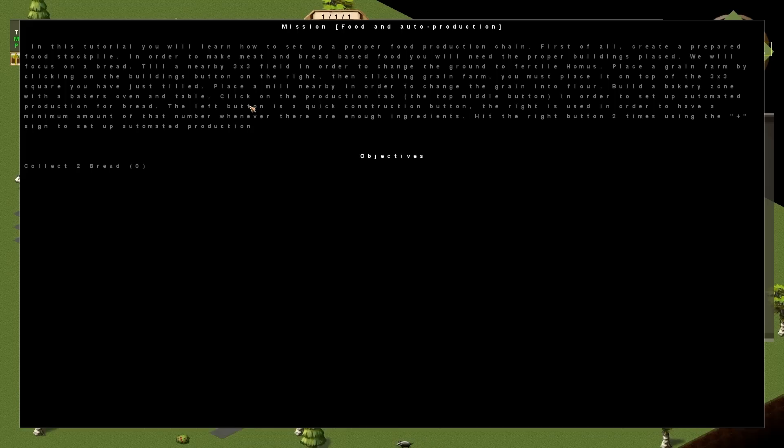In this tutorial you will learn how to set up a proper food production chain. First of all, create a prepared food stockpile. In order to make meat and bread based food you will need the proper buildings placed. We will focus on bread. Till a nearby 3x3 field in order to change the ground to fertile hummus. Place a grain farm by clicking on the buildings button on the right, then clicking grain farm. You must place it on top of the 3x3 square you have just tilled.